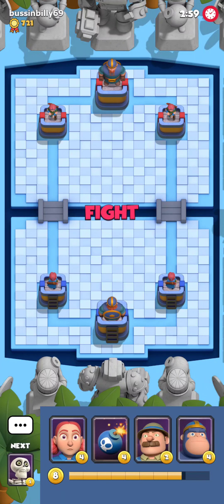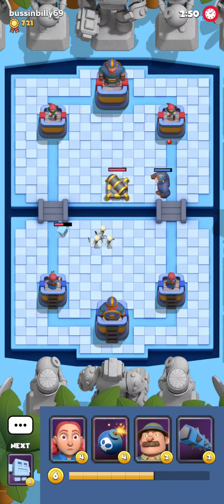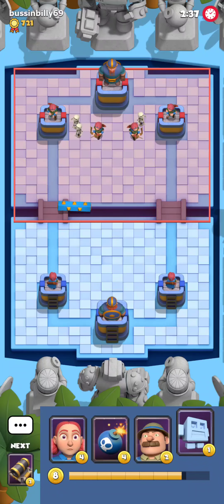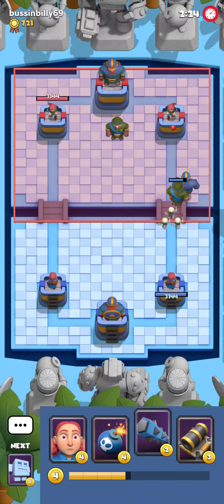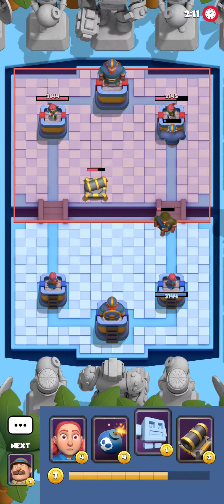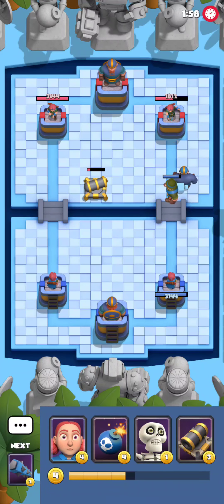Let's jump to game number two. We are in game number two against bussinbilly69, so we're gonna throw a super 8 at the beginning to see what's upcoming for us. He's gonna throw an ice tiny and cannon, so my guess is he's playing 2.6 super 8 as well. We're gonna actually win this game because he quit after first play — he absolutely missed this cannon. I mean fair enough. We're gonna take this dub right here.